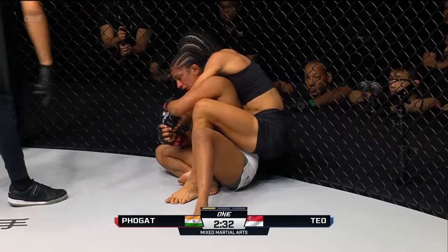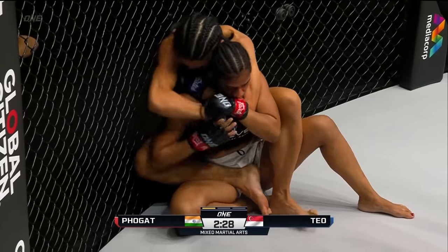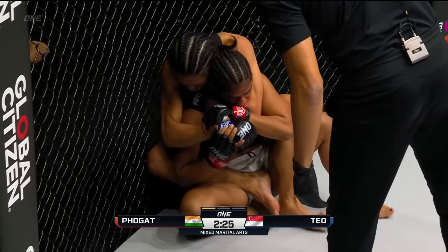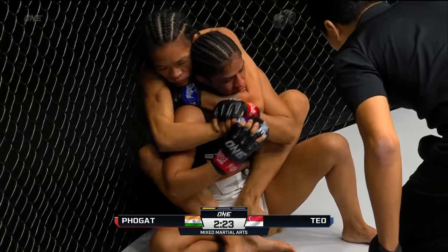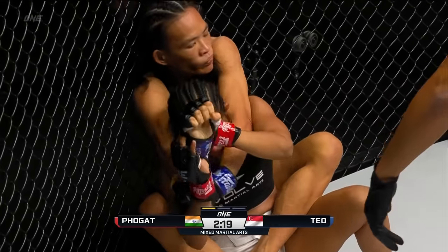It's tough, but especially when you've got long arms like Tiffany Teo, you're able to create some awkward angles. If she grabs onto her shoulder, she can probably do it with one arm, but Ritu's got to defend that first arm — that controlling arm on the head.